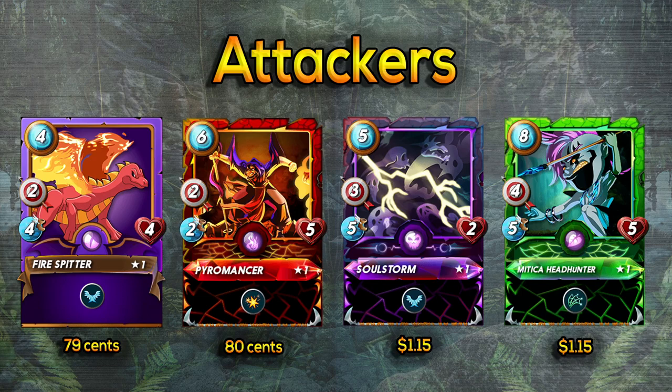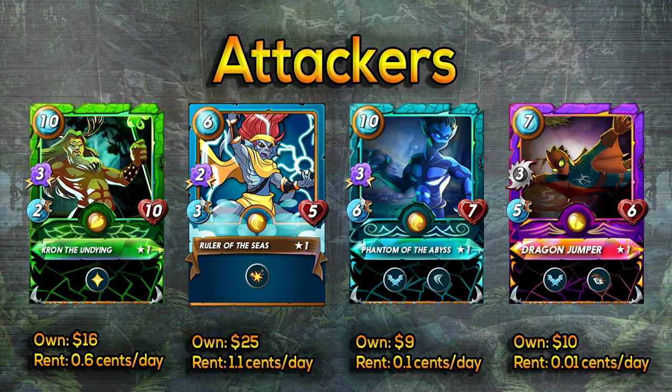Dragon Jumper is my favorite dragon card. It has Opportunity, which automatically attacks the lowest health character — fairly fast, with flying, and three melee damage to the lowest health character. Kron the Undying has three magic attack, 10 health, and healing at level one. Even without the Llama combo, it's powerful on its own — but add Llama Mage's Last Stand and Cleanse so the healing can't be prevented. That combo can run through most matches for quite a while, and I even see it used in Diamond league.